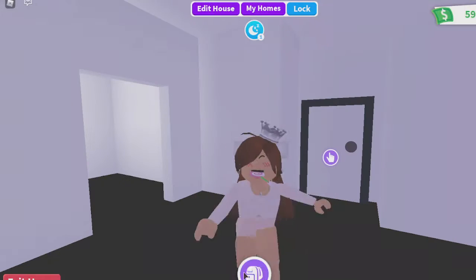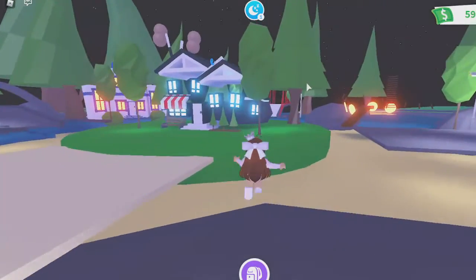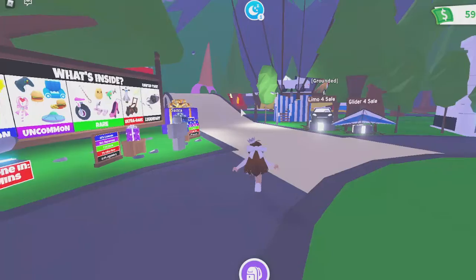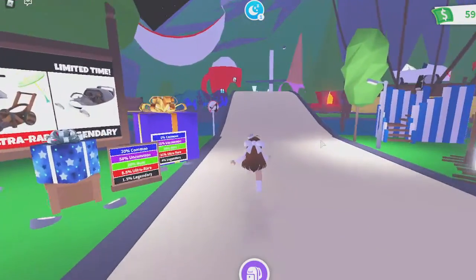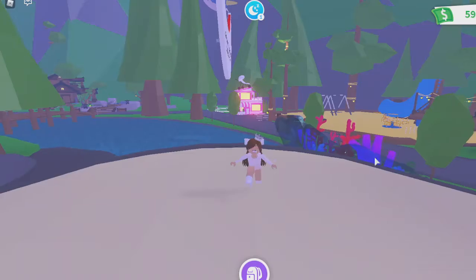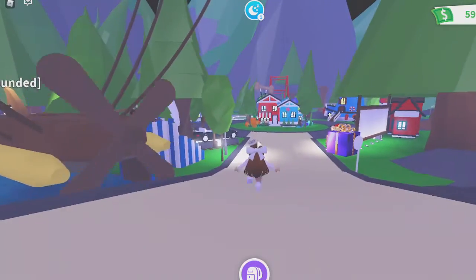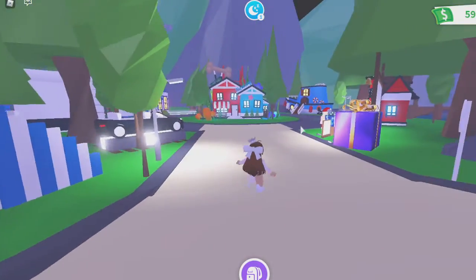Now we're going to talk about buildings I want in Adopt Me. Adopt Me team, if you see this, please take these into consideration. Being able to work at these places, like maybe teach here — that would be in a building. If we had another building right there, that would be amazing. Is that treehouse back? I kind of missed that. And buildings — I would want maybe something like Home Depot or Lowe's? That would be really cool. Some more floating buildings too.